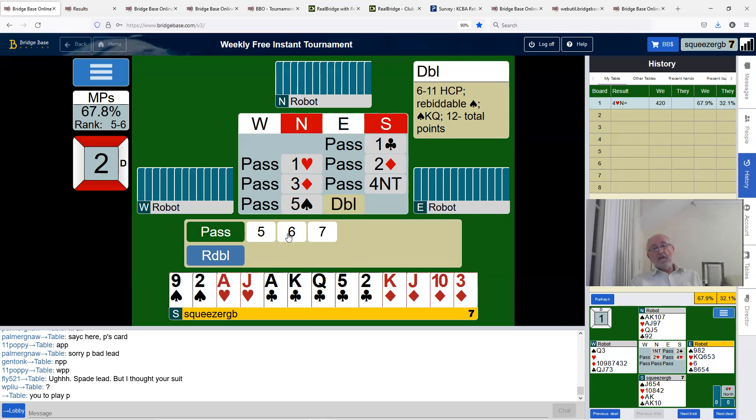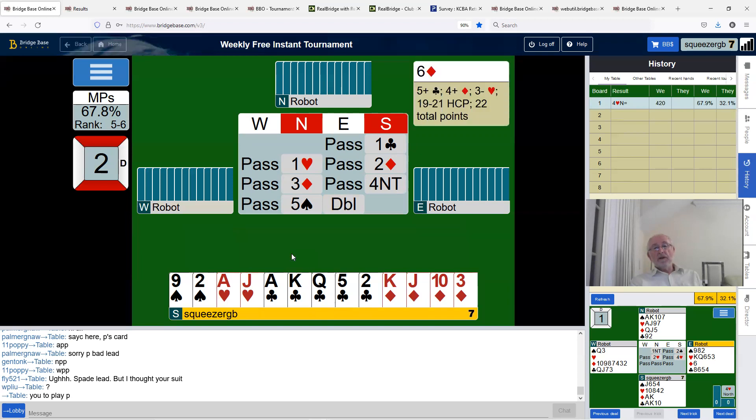Seven is just something we can't really explore — that's often a problem when it's a minor suit and you use Roman Keycard Blackwood. You've got to be careful to make sure you can stop in five of the minor if you're missing two key cards, and you don't have much room to explore missing kings if you're interested in a grand slam. We'll settle for six diamonds and see what happens.